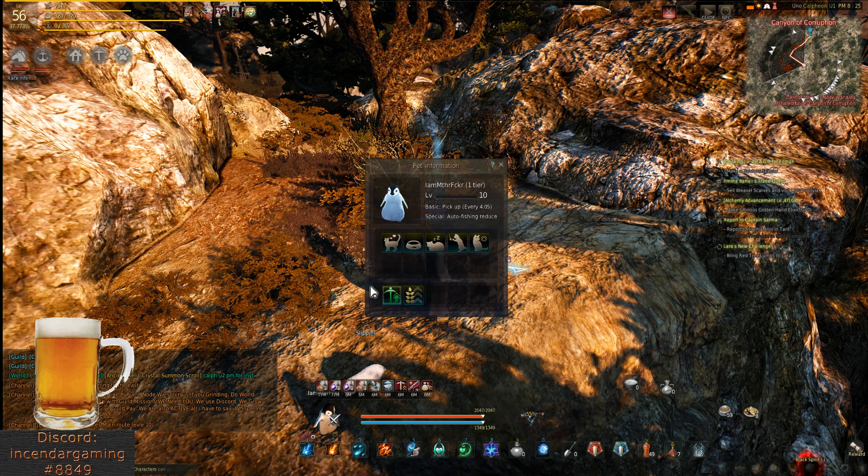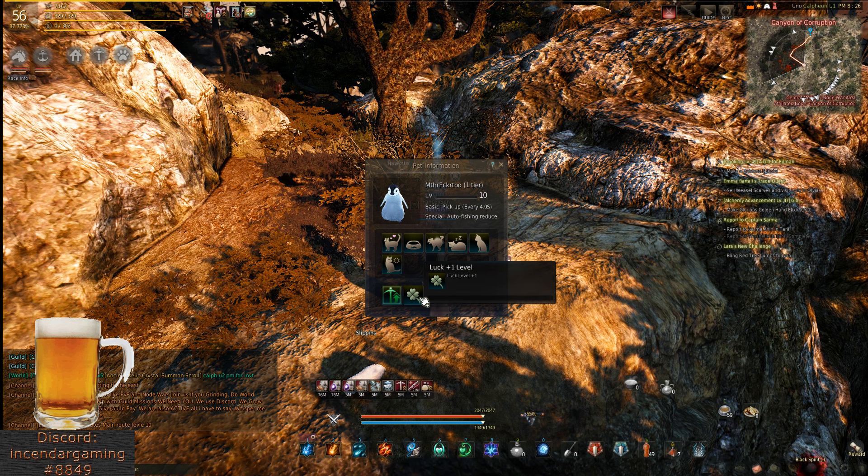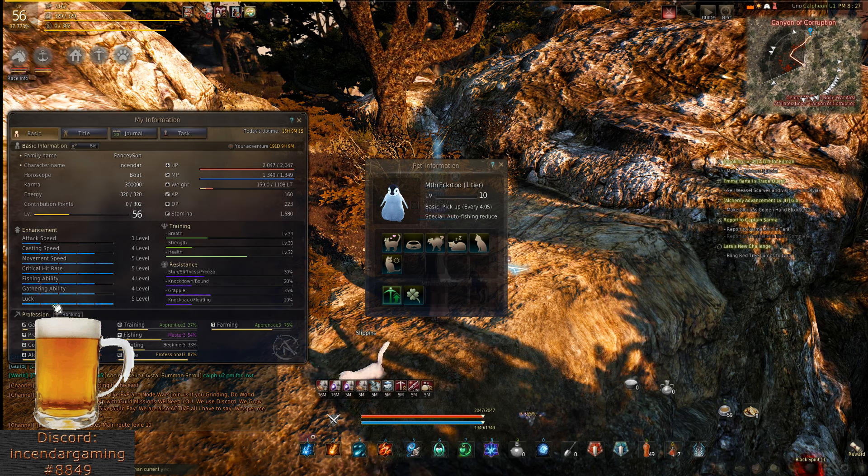My favorite are penguins with the auto fishing. I'll notice on this penguin — luck level one. Getting luck up to five is, I think anyway, a huge difference in game. A lot of people will farm for hours and not get any candy during the current Halloween event and then check their luck and it's like one. I really think luck does help in a lot of things in the game, and penguin does have a good chance to get luck.